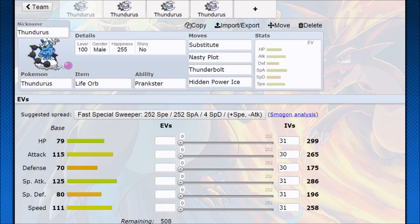Thundurus is mostly known as a singles Nasty Plot Substitute Pokemon that wants to tear you apart. This Pokemon is absolutely ferocious because you lead with it and put your opponent in a bad spot. A lot of times they're going to be setting up and not dealing with sweeper Pokemon, so you get a free Substitute. After that you get a free Nasty Plot if they switch out, or if they try to break your Substitute, now you just have a huge damage advantage on them.